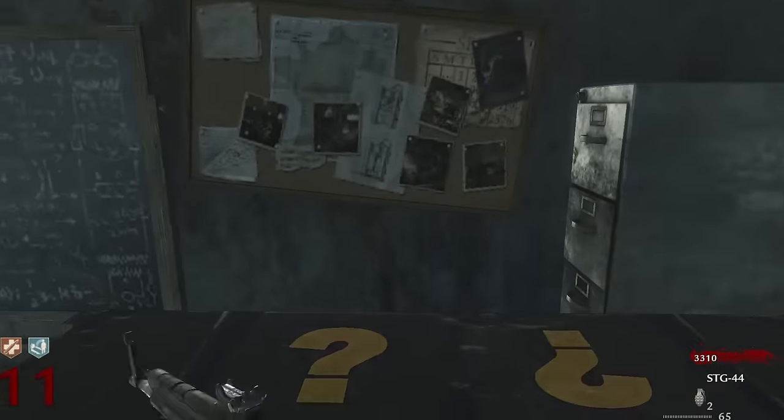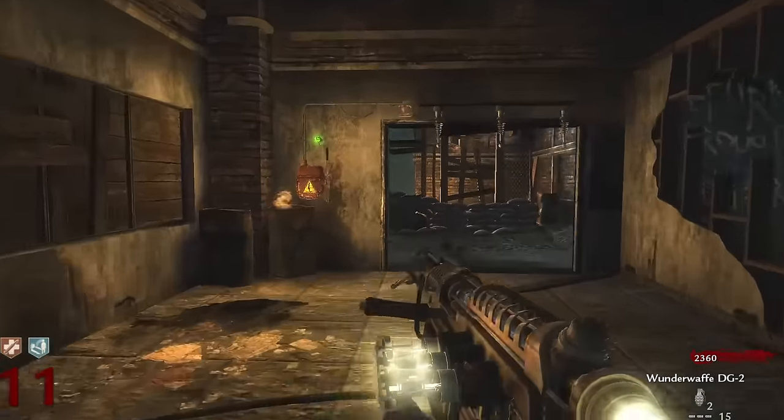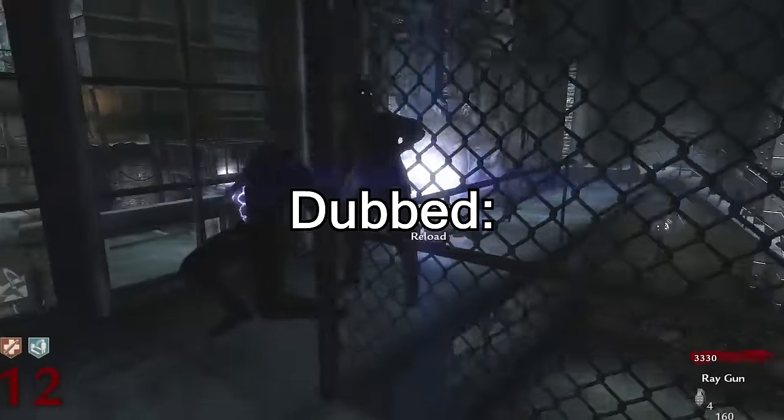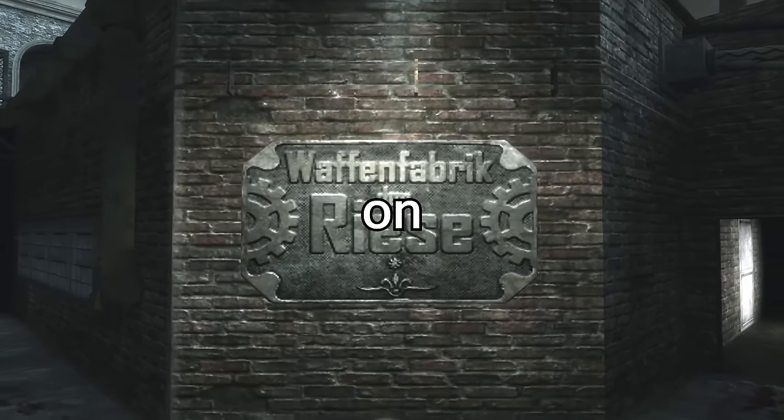The site that started the Zombies outbreak was responsible for the development of the iconic wonder weapons that Zombies players have grown to love — the 935 facility, dubbed Der Riese. Der Riese launched on August 6th, 2009, featuring four major gameplay elements that would vastly improve the Zombies mode overall.